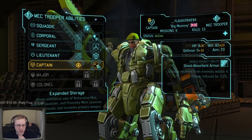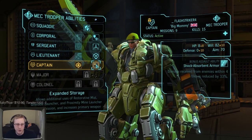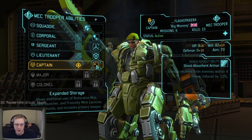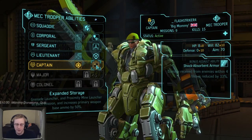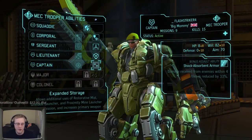Flash Striker's upgrade choices are Repair Servos - two health recovery at start of each turn - or Expanded Storage. I've been getting Expanded Storage because it allows more ammo and additional uses of Restorative Mist. I think Expanded Storage is a lot better - having extra ammo, throwing grenades further, and using Restorative Mist better. I'm going to stick with Expanded Storage for this guy.